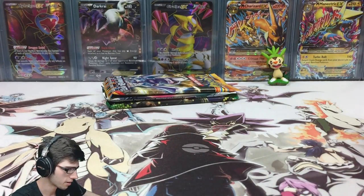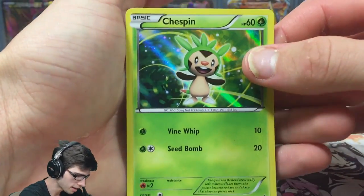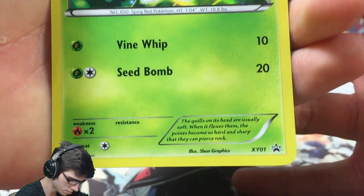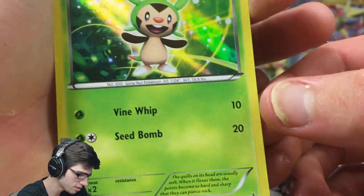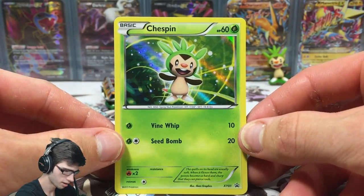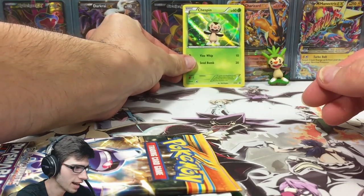A little bit of aging — you can see the cards are a little bit curved, but you can't help that too much. It is a Chespin promo, 60 HP with Vine Whip and Seed Bomb, XY number one. So this was like the introduction to the XY series — the first promo. That's awesome.